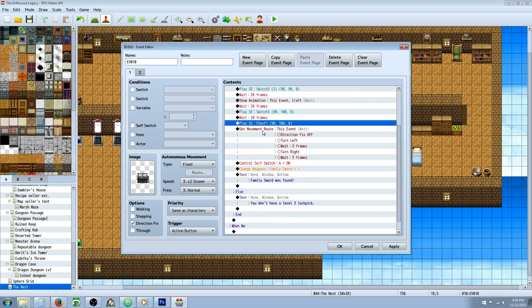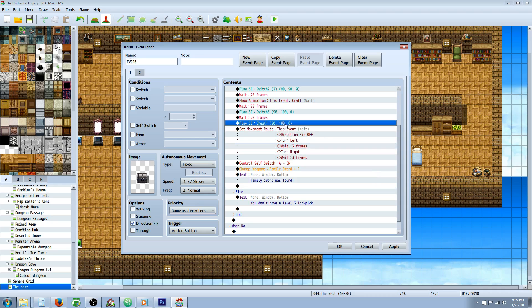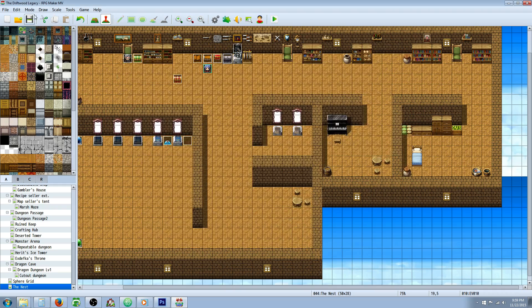This is where you would copy and paste all that stuff we did in our quick event creation — that looks pretty familiar. So you would just paste that there for when they get it. Make sure that the self-switch is there so it'll go to the next page. On the else handler, say you don't have the item required — in this case, the level 3 lockpick. And that's it for the highest level one, level 3.